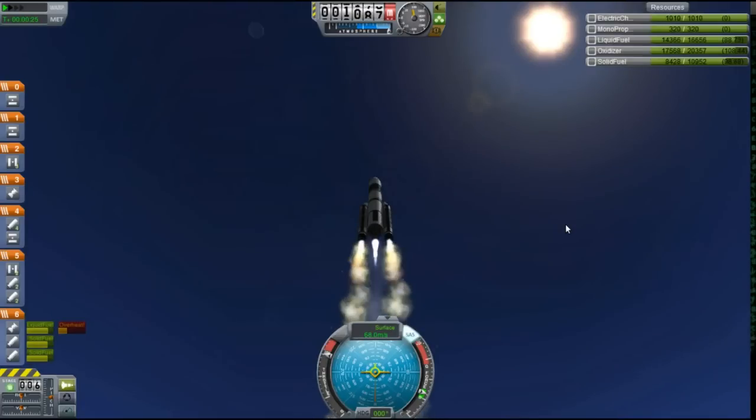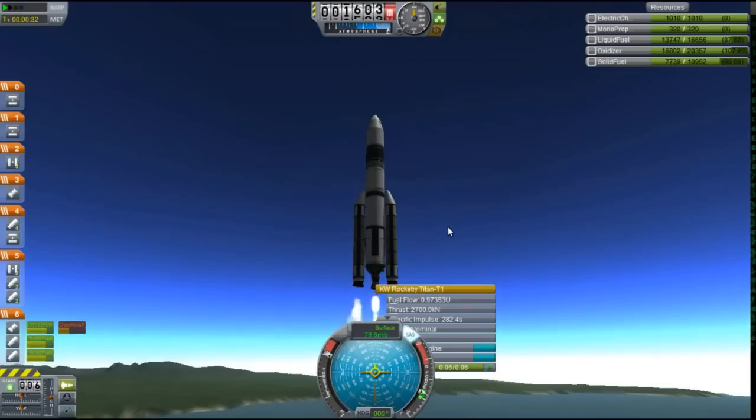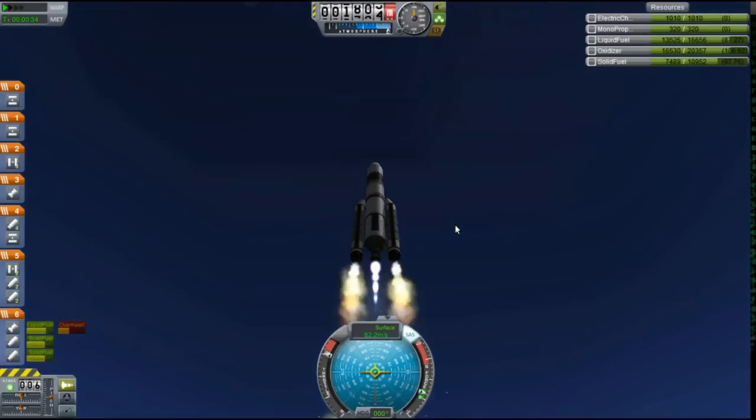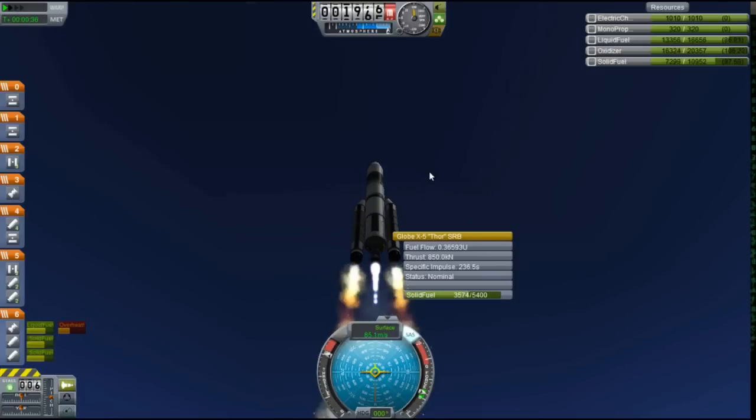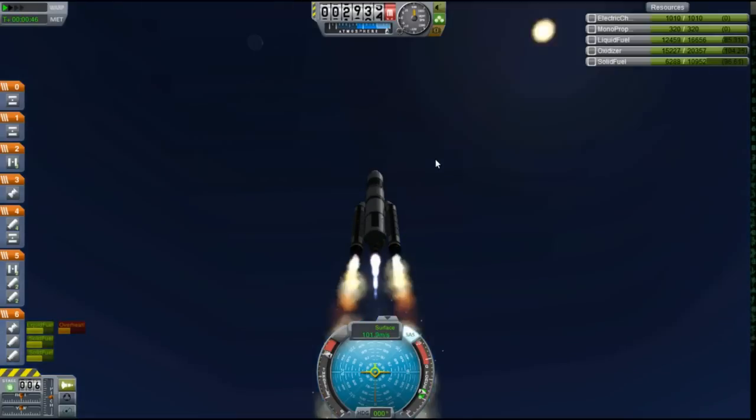All the stages are pulled away by little tiny solid rocket boosters, which makes transitions quicker — and to pull the main stage away from the vacuum stage, the solid rocket boosters are on the vacuum stage so that I don't waste that power. It's 850 kN on the boosters, and so it has all these little tweaks that might give it a slight edge.